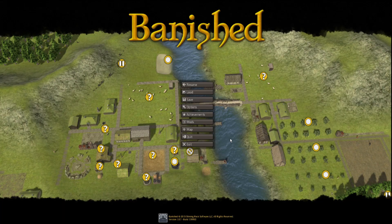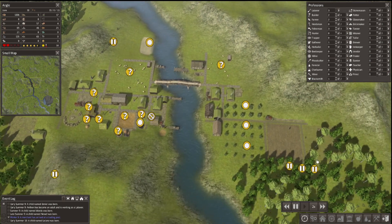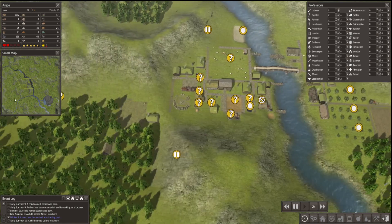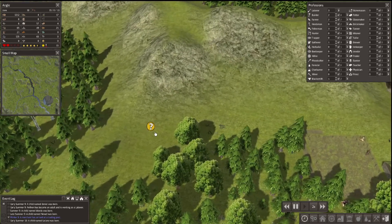Hello everybody, Jerd back again and welcome to another episode of Banished, North 7 Mod Edition. Let's jump back into it and get time rolling. At the end of last episode, we got some cabbages in - at least one field of cabbages - and I'm trying to get a second in, hopefully solving our food problems so we can dedicate some food workers to other tasks.